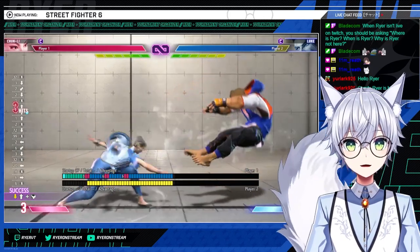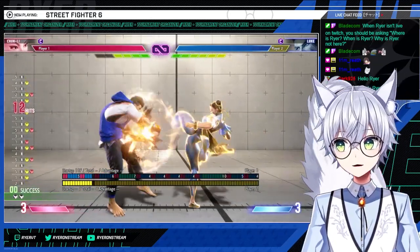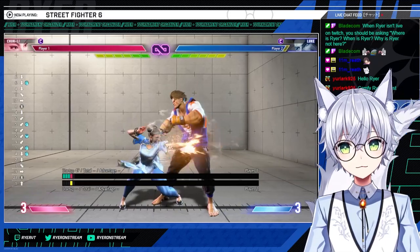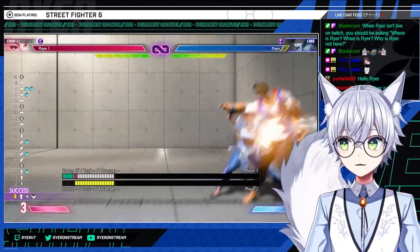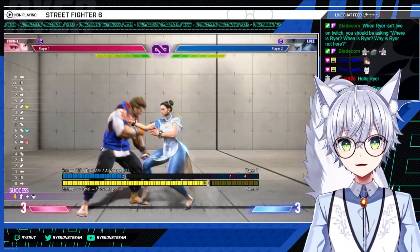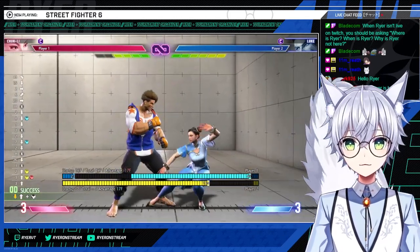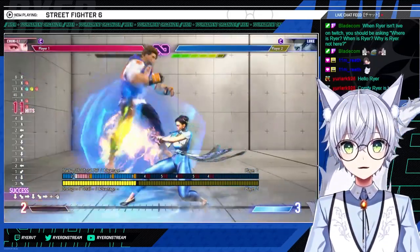Spinning bird kick is pretty much a combo ender. Light SPK combos off of lights — you get up to three crouching jabs, or two crouching light kicks. Medium version combos off higher buttons: crouching medium kick, stance light kick. Stance medium kick also combos into medium SPK. Anything that combos into medium SPK also combos into EX SPK. EX SPK leaves them juggled afterwards, so you can do a special move or any super will combo there as well.